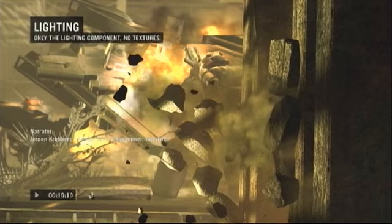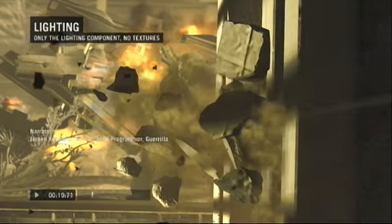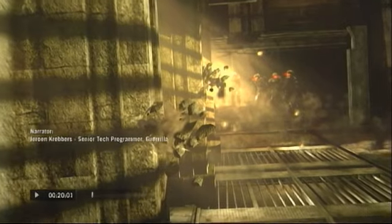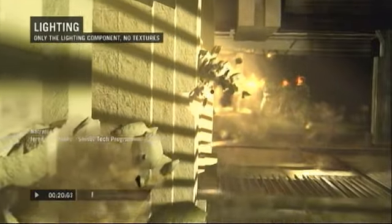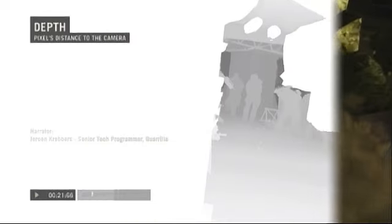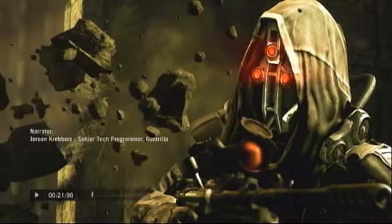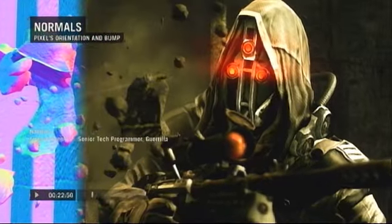In this last stage, depth of field, motion blur, colorization, and bloom are combined and added to create the final frame, ready for display. Most of the rendering components are animated or controllable and allow many degrees of freedom for artists and designers to create the look. For example, the bullet trails have exaggerated motion blur created by our special effects artists. Thank you for your time, and enjoy Killzone 2.